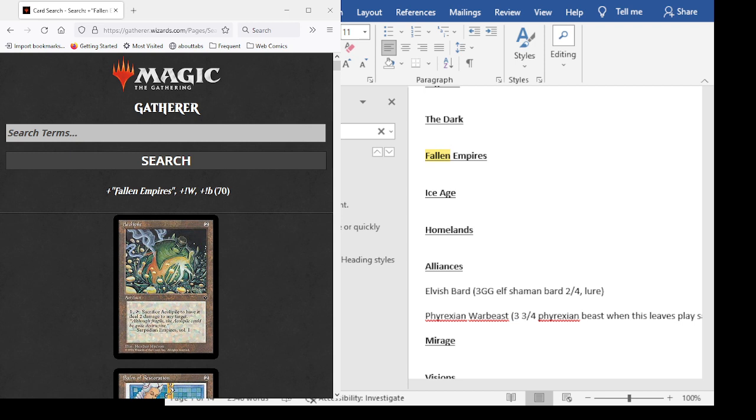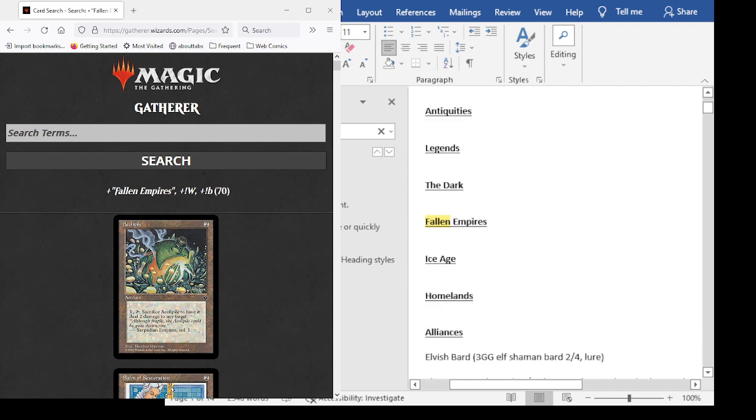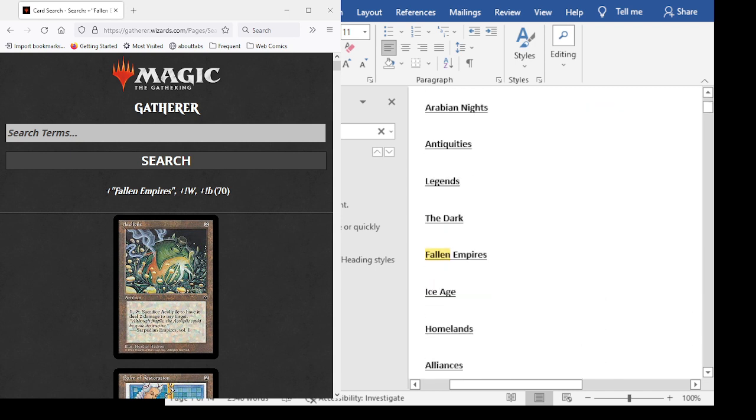Made a few adjustments I'll go over in a minute that should improve the overall stream quality. Stream Elements would like me to know that I'm officially live. So, I've made a few adjustments — I've figured out how to enable the sound gate for my microphone, so you shouldn't be hearing any more background noise outside of this room.